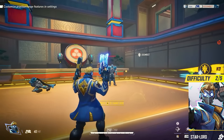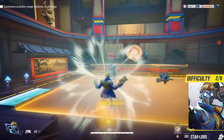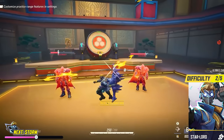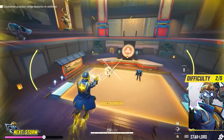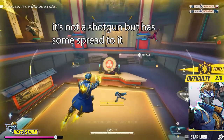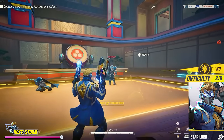Star-Lord is a great choice if you're looking for a character that's fairly easy to use but still has some fun movement mechanics. You get a dash and a forward speed boost, and Star-Lord's main attack works better the closer you are — kind of like a shotgun — so the best approach is to constantly use movement abilities to dodge back and forth dealing consistent damage.